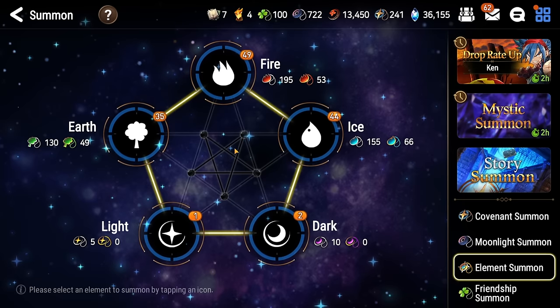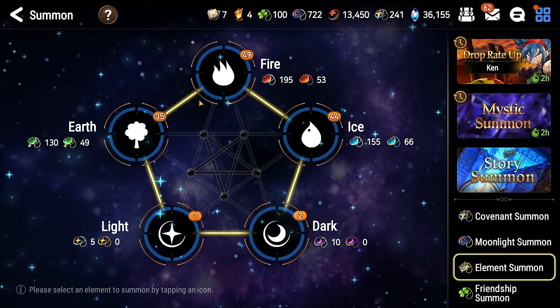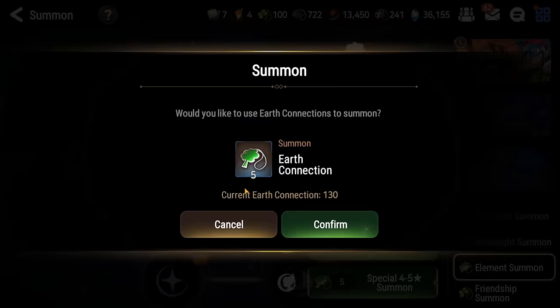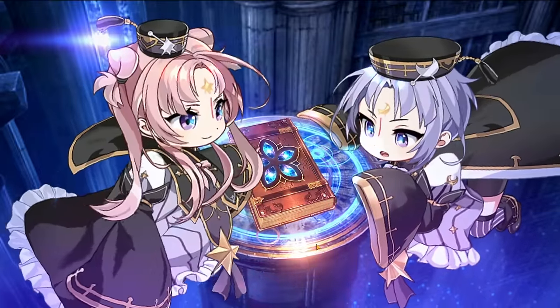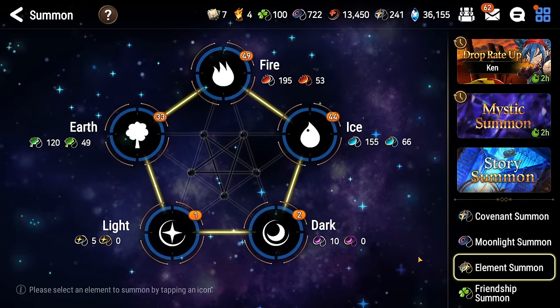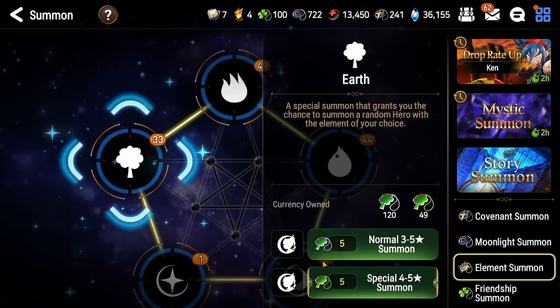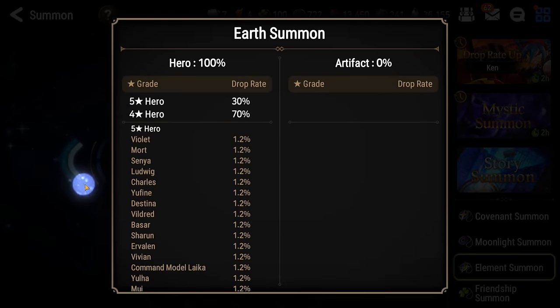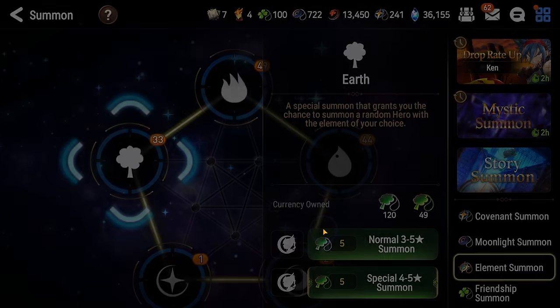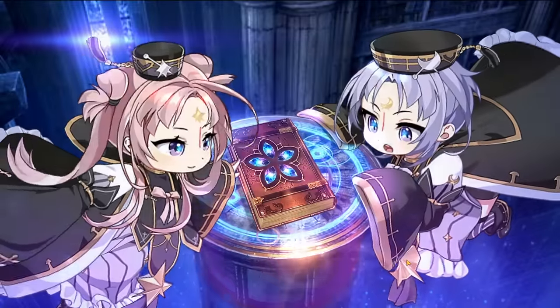Let's do the element summons first. We also have light and dark summons as well — I forgot about that. So let's start with the earth. We're gonna do all of our normal summons first, and then we're dipping into the ML ones. These summons actually have a really high rate of getting 4 and 5 stars — there's a 5% chance to get a 5 star, 35% for a 4 star, and a 30% chance for a 5 star hero with the special 4-to-5 summon ticket. So let's blow through these real quick and hopefully get some good stuff.